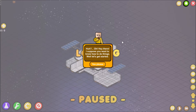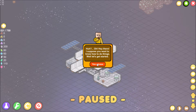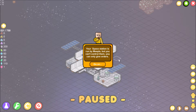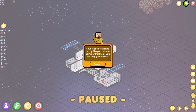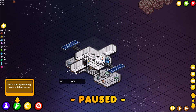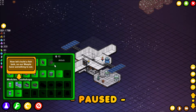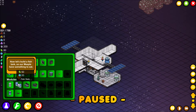The tutorial begins: your space station is run by meeple, but you can't control them directly — you can only give them orders. First, open the build menu and build a fish tank so our meeple have something to eat. It takes 50 green something and 20 glass. Use WASD keys to move the camera and change the viewing depth.